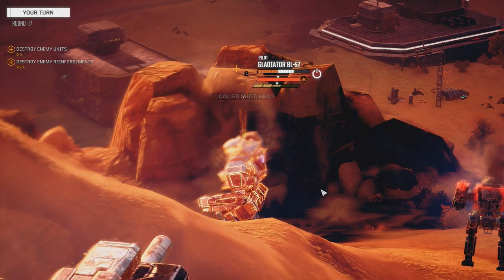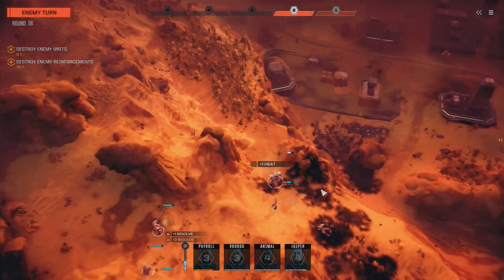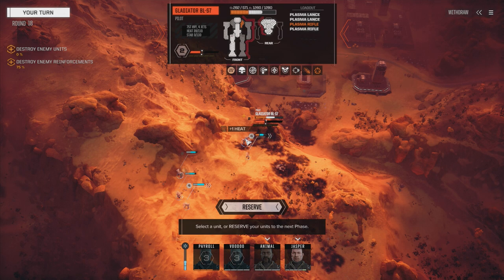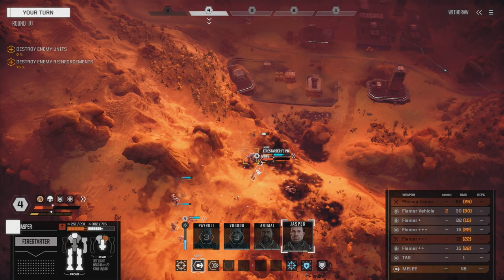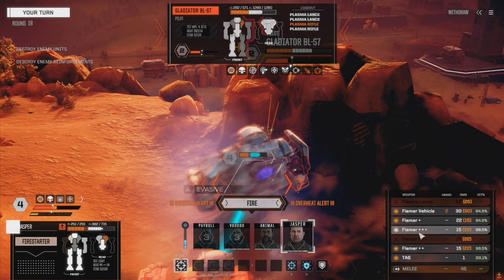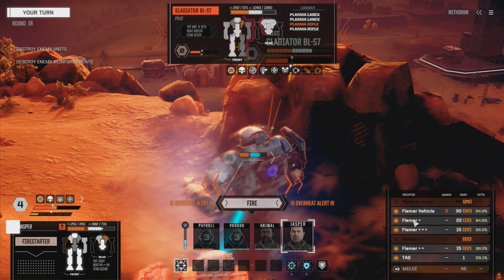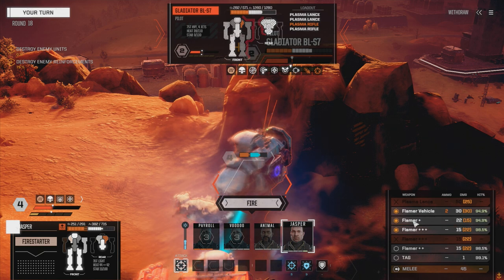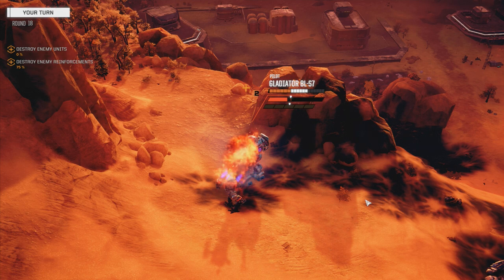Battle mech power up detected - he's going to start up. How much heat does he have now? Still enough. I've got to worry about that Hunchback coming around here. Let's move to where he might not be able to see us. We have to turn one flamer off. The double-plus I think is the one. Let's fire on him again - three flamer hits.